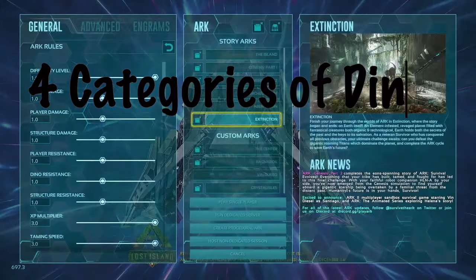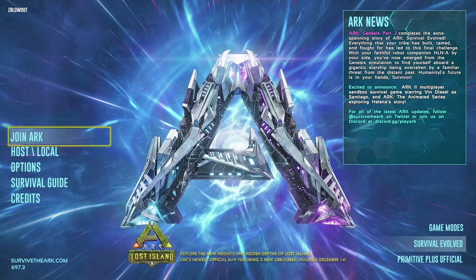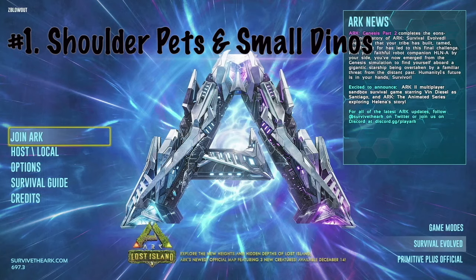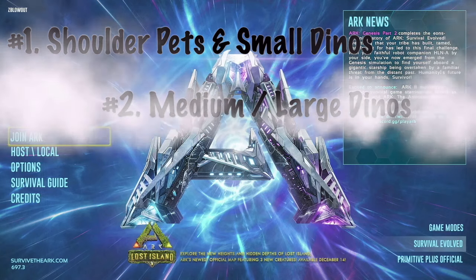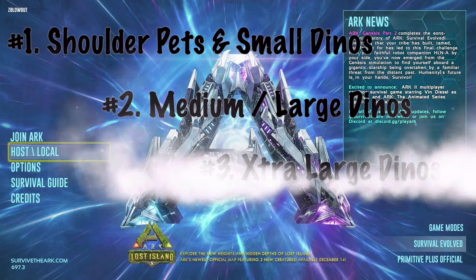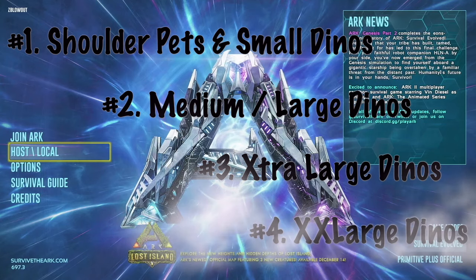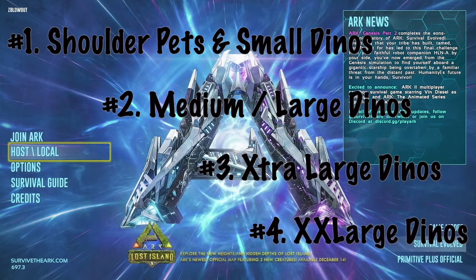There are four different categories of dinos. We have our shoulder pets and small dinos category. We have our medium slash large dinos category. Our third category is the extra large dinos. And the fourth category is our extra extra large slash unique dinos, because not all of them are extra extra large.